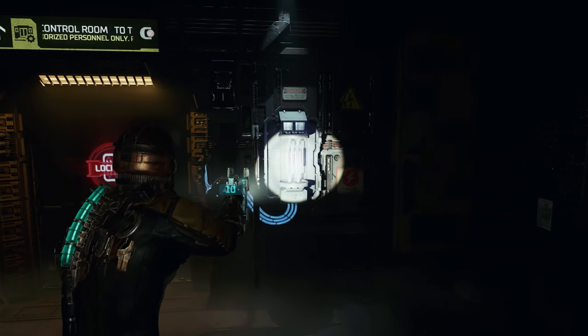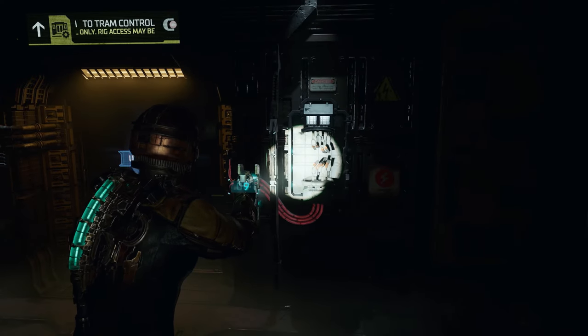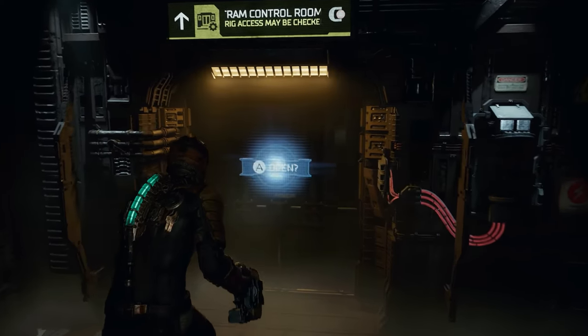To open this door, all we're gonna do is look over here at this little electrical power source, and we're gonna shoot it with our weapon. Once we shoot it, the door will be available to open.